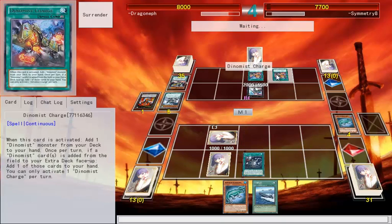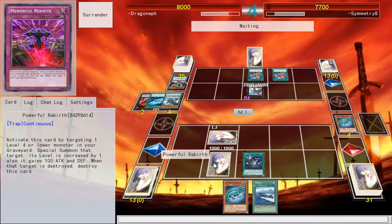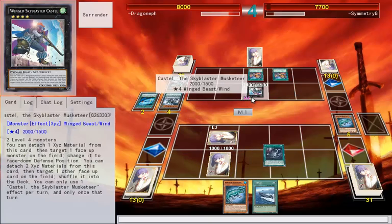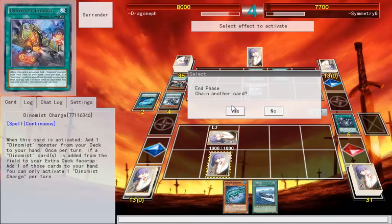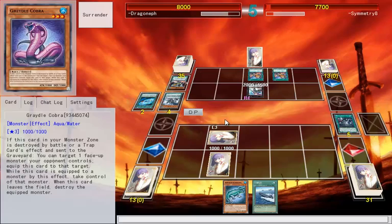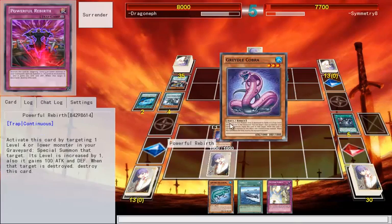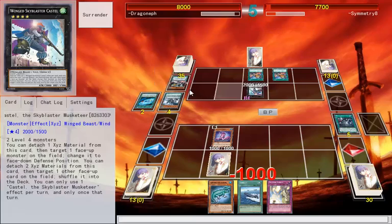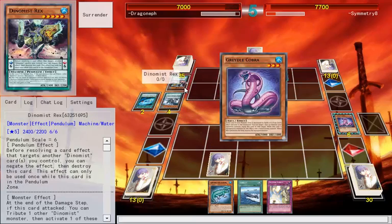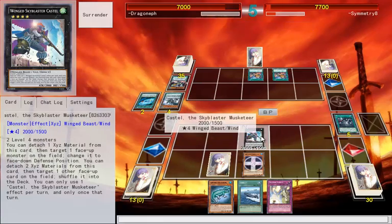Why wouldn't you spin the Alligator? That would pop and go into your Exeret, triggering Charge, if I'm correct. That seems like the play there, because it doesn't say which side of the field it has to go to the Exeret from. That just seemed like a really bad play. Oh well, I'm gonna steal your monster now — because you don't have any Dino Mist on board, and I drew a Solemn Notice, so that's pretty much game.